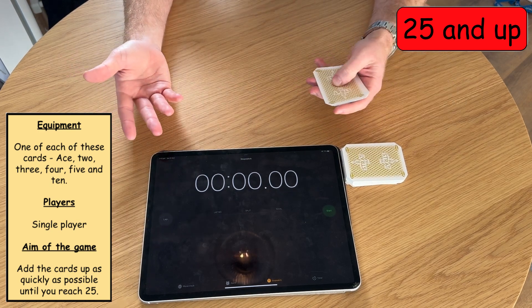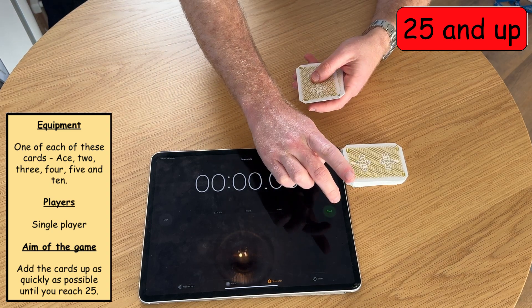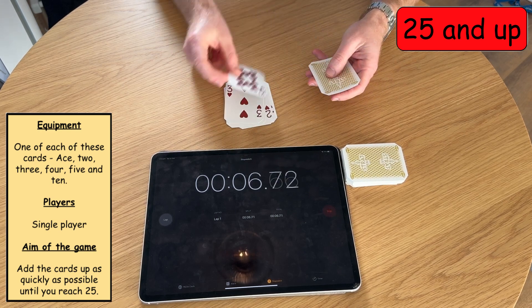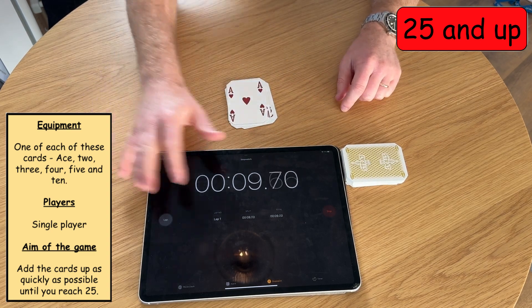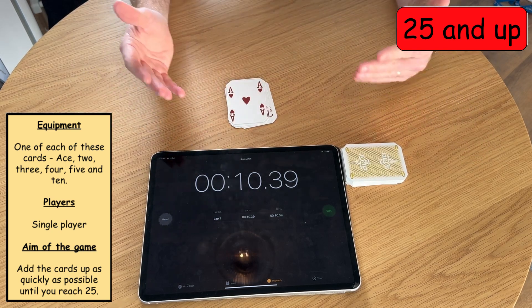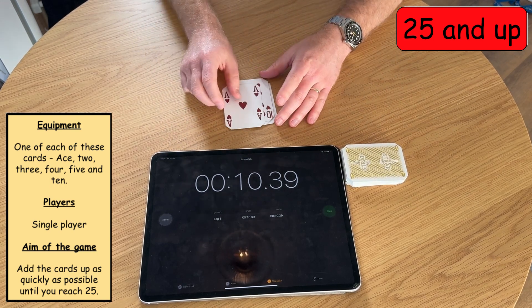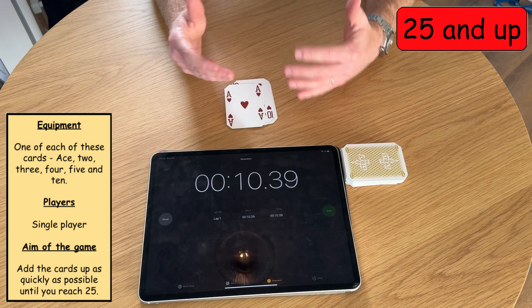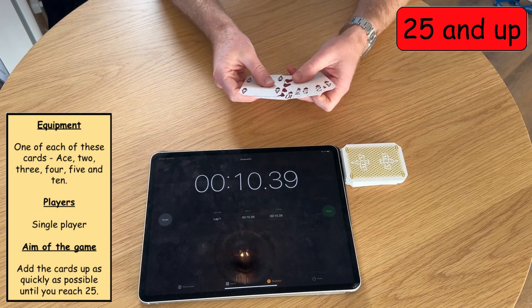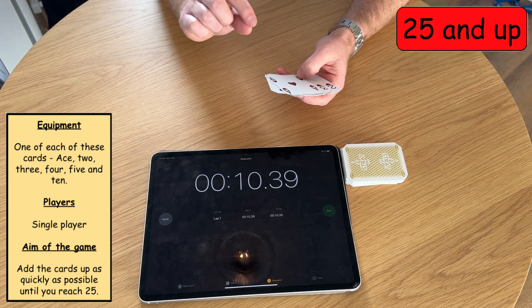All you're trying to do is quickfire mental addition to make 25. For example: 4, 6, 11, 14, 24, 25. The brilliant thing about this game is that the answer is always 25. So when you're practising, if you get an answer of 26 or 27 when you add the final card, you know that you have made a mistake. This is a fantastic game for quickfire mental addition and for adding numbers past the 10 boundary.